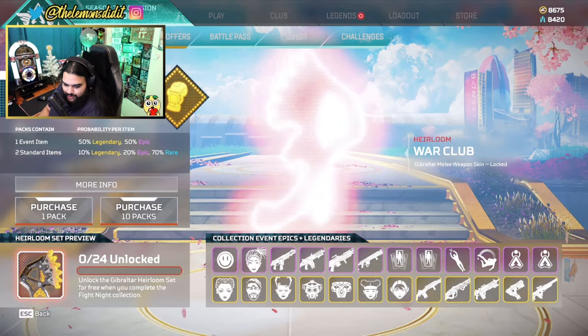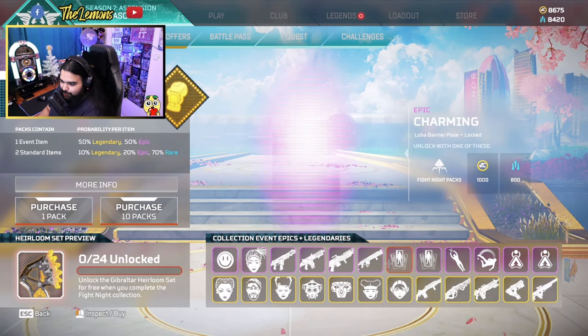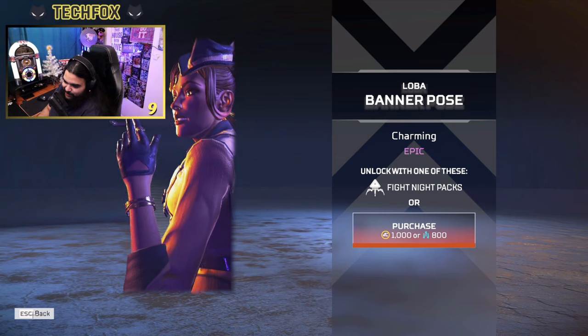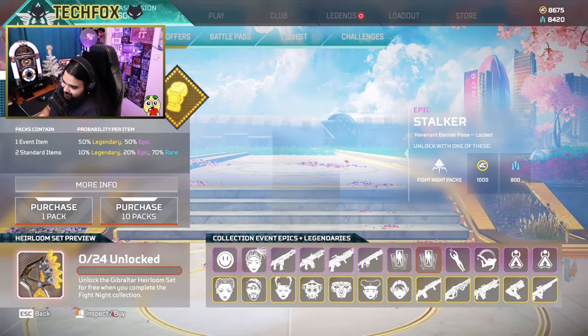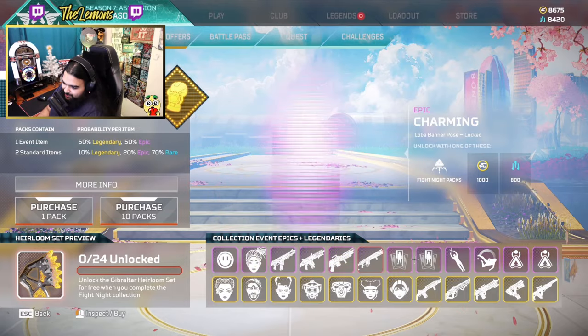This is also just another generic Hemlock skin, same thing with another Spitfire generic skin. Same thing — just good old generic epic skins. Oh, a Loba finisher — wait, that's not a finisher, that's a banner pose. But hey, you see the badonkadonk! You gotta be appreciative of everything. Thank you for the badonkadonk, Respawn. Here we have Spider-Man Revenant.